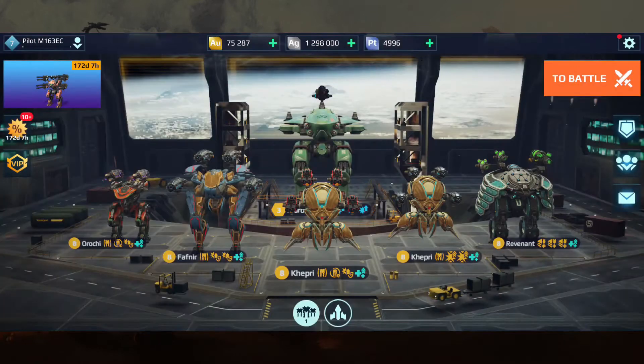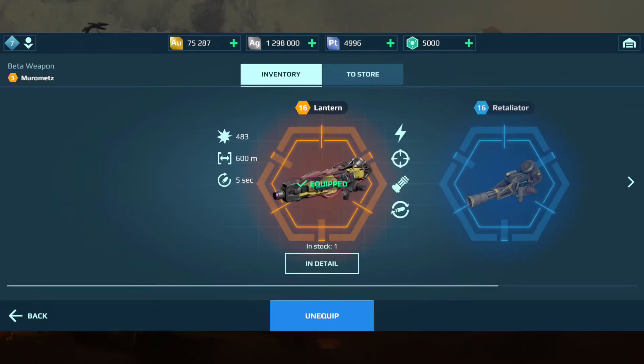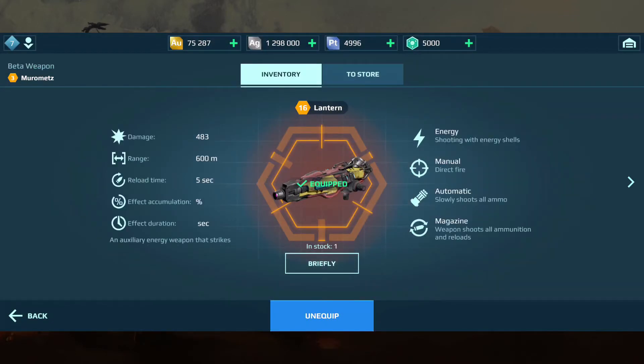What we have new here on the test server are two new Titan weapons: the Dazzler, which is the Alpha version, and the Lantern. Unfortunately, the Lantern does not show up on the actual mech. If we go into the Lantern here, this is kind of what it's going to look like. Looking at the details, it does some decent damage. The range is at 600 meters and the reload is only five seconds.